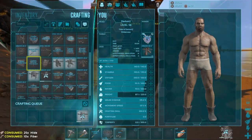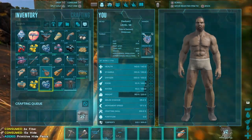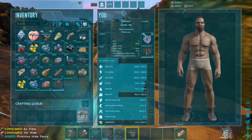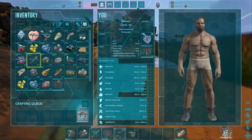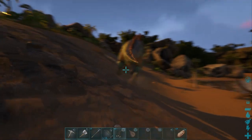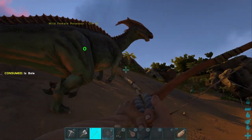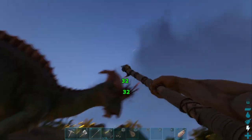Let's get some pants and a hat. We do have this waterskin from the drop we picked up earlier. Put these on - we just need one more set of clothes and then the next thing we're going to do is start making a base, and we'll get through that after I finish killing this guy.